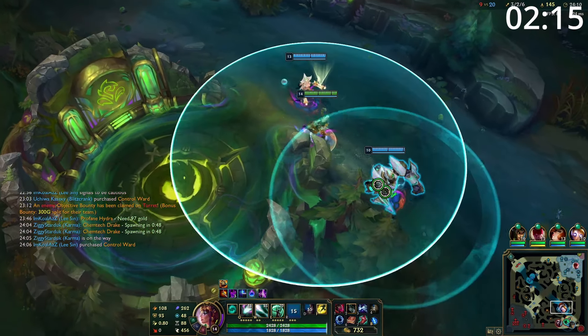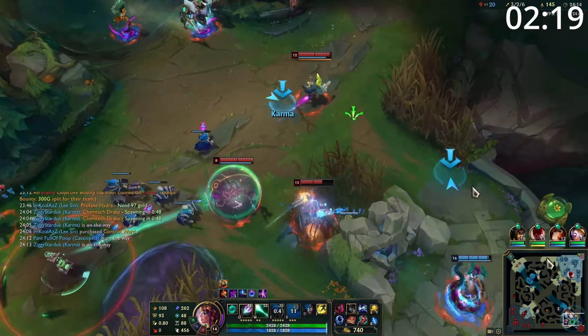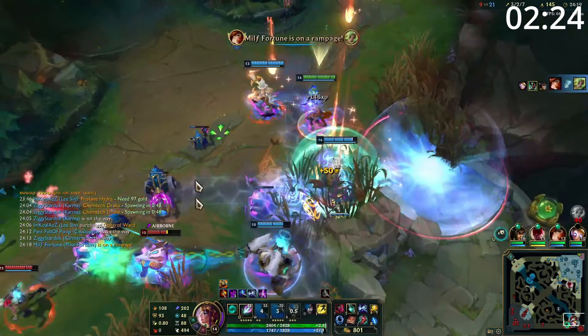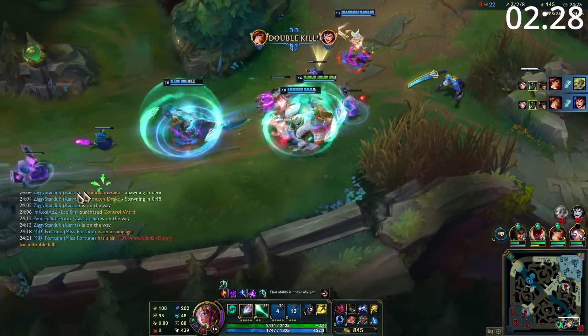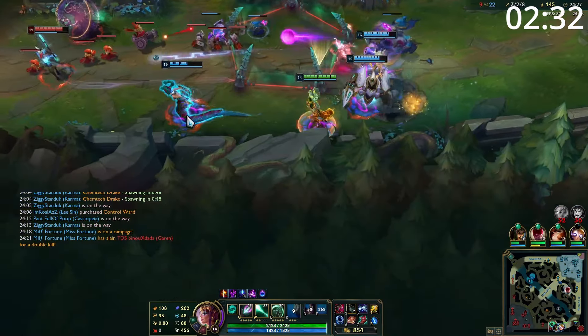In addition, your trades are also incredible. Being able to shield yourself into a W to lock them down into your empowered Q is a ton of damage, with the shield mitigating a lot of the return damage. You can also empower your W to heal a massive amount and then hit them with a basic Q afterwards. If your opponent is playing incredibly safe, you can just push out the wave as fast as possible with your Q and look to roam early for fights and objectives.